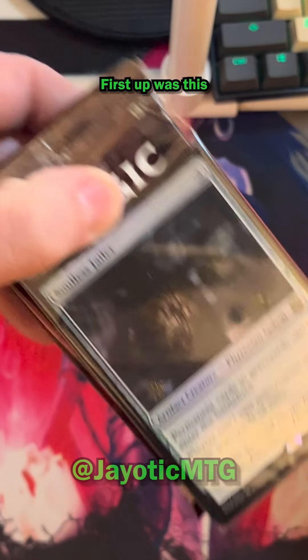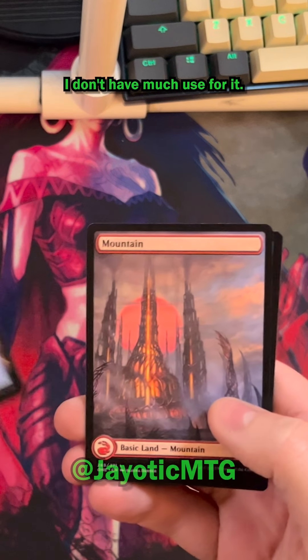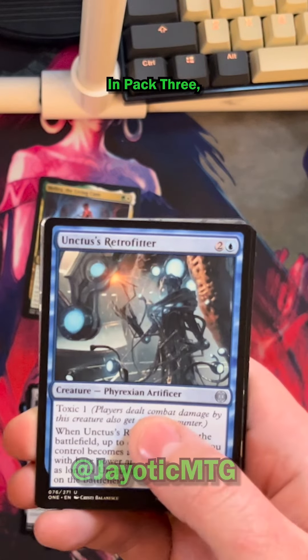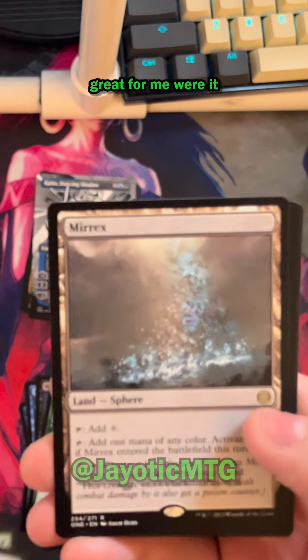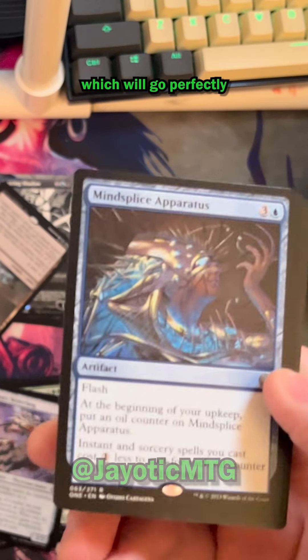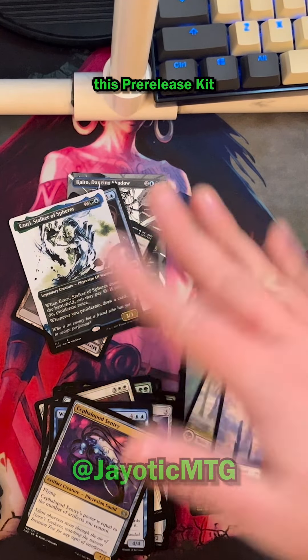Let's see what we get. First up was a foil Soulless Jailer — pretty neat card but sadly has no home in any of my decks. Pack one had a Seachrome Coast, a pretty nice reprint but unfortunately I don't have much use for it. Pack two had a Malira, the Living Cure — decent card but situational at best. In pack three I opened an alternate-art Kaito, Dancing Blade, which isn't super valuable but I can use it in my Aminatou blink deck. Pack four: Halo Forager, a card that would be great for me were it not for the fact that I use Atraxa for my Infect deck. For pack five I got a Mind Slice Apparatus which will go perfectly in one of my Elsha decks. Finally, pack six had an alternate-art Azure Stalker of Spheres. From a financial perspective, this pre-release kit was hot garbage.